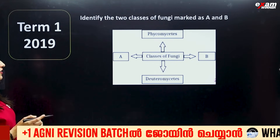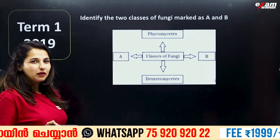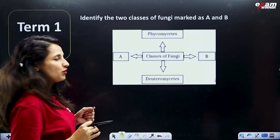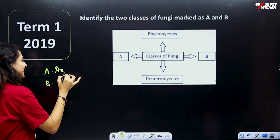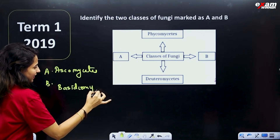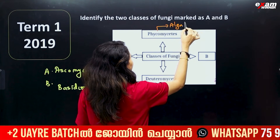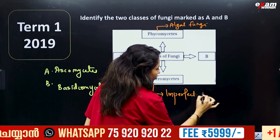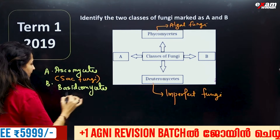Identify the two classes of fungi and mark them as A and B. Fungi are divided into four classes: Phycomycetes, Ascomycetes, Basidiomycetes, and Deuteromycetes. Phycomycetes are Algal Fungi; Deuteromycetes are imperfect fungi; Ascomycetes are sac fungi; Basidiomycetes are club fungi.